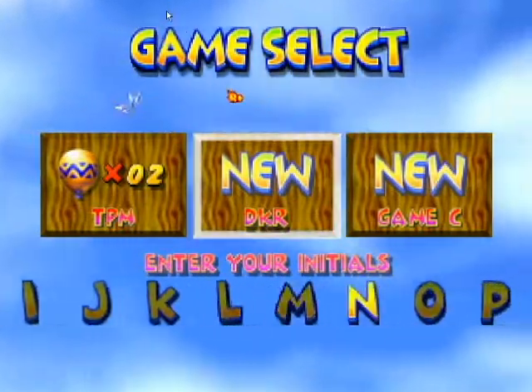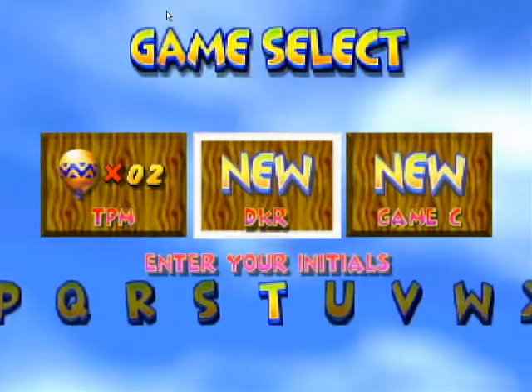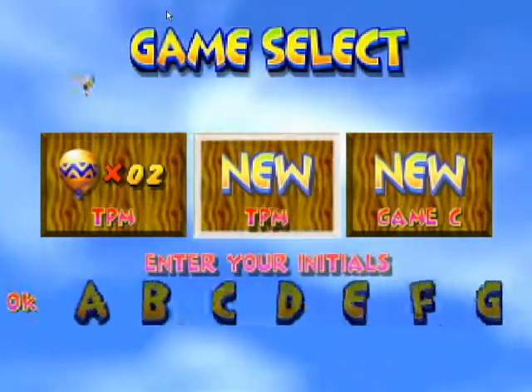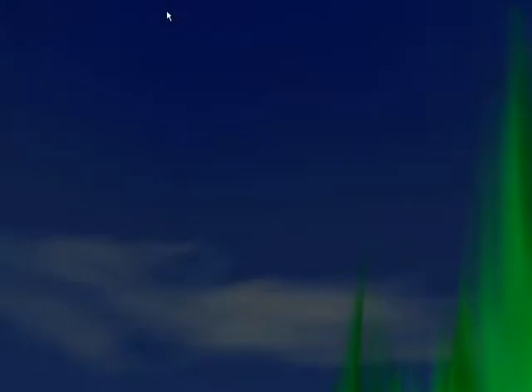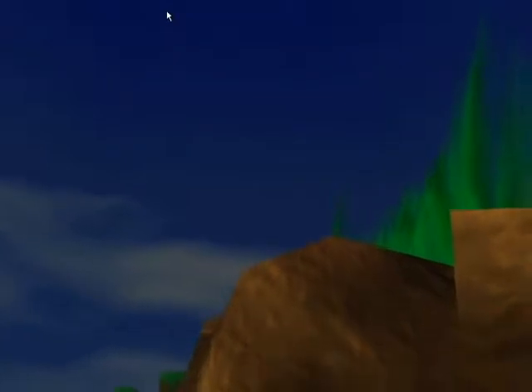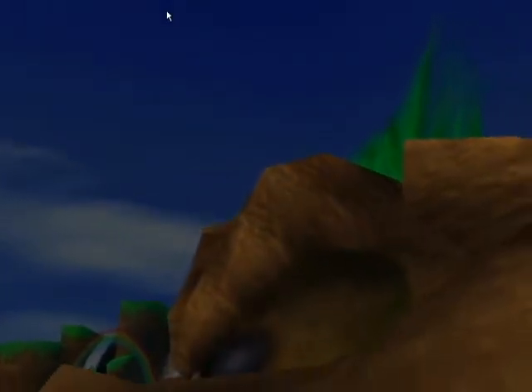It wants my initials. This would be a lot easier if I had a gamepad, wouldn't it? I'm sure that's what everyone on the internet is relying on. But at the moment I only have a keyboard, and the emulator won't work with the racing wheel I've got, otherwise that would be really cool, right?